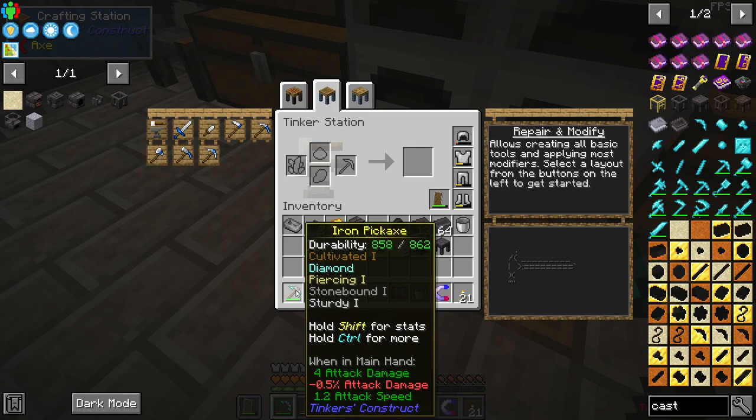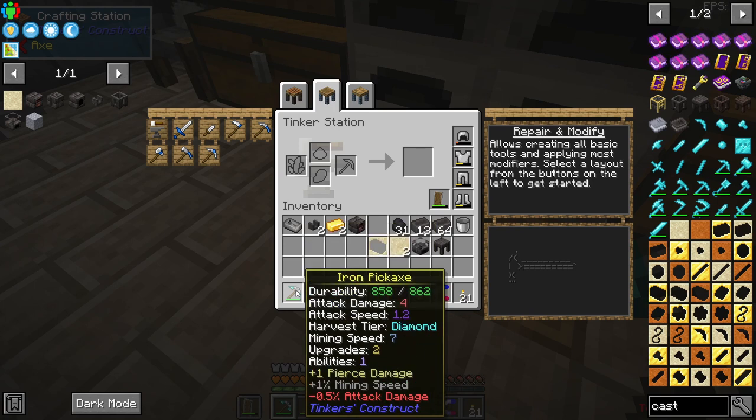But definitely for the pickaxe — since we have vein mining now, we can vein mine for more before the pickaxe breaks, and we can still upgrade on the fly using our repair kits, which I think is pretty sweet.